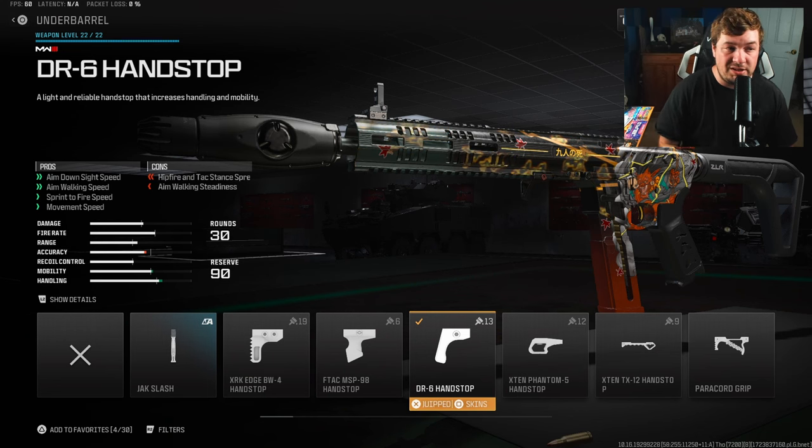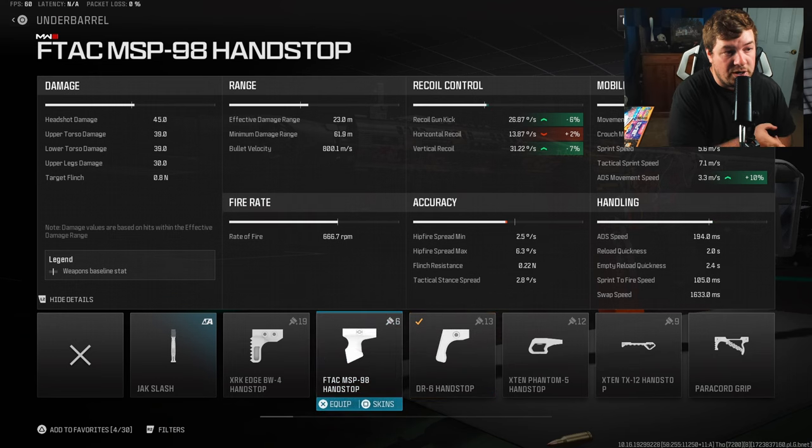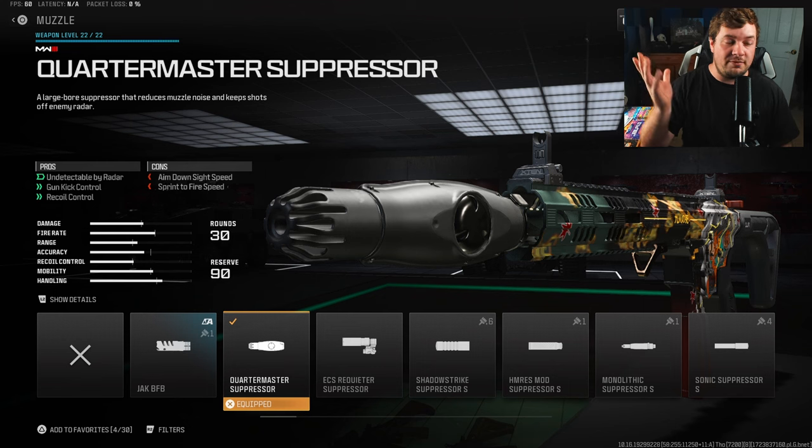Another attachment to speed us up is the DR6 Hand Stop. We're getting mobility and handling. It's got a super fast aim down sight speed at 174 milliseconds while we are maximizing the damage range and having no recoil.